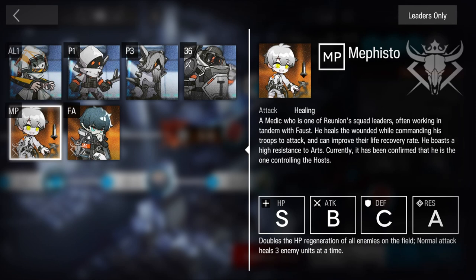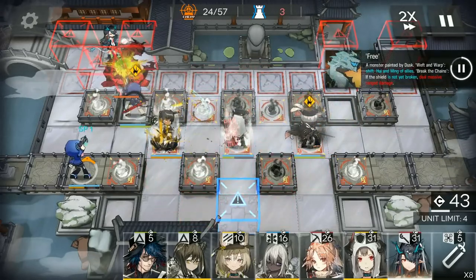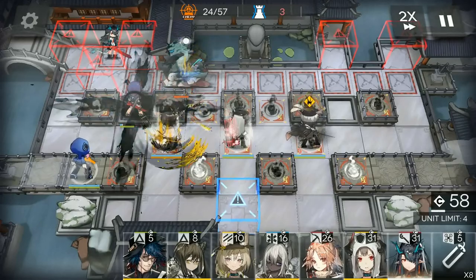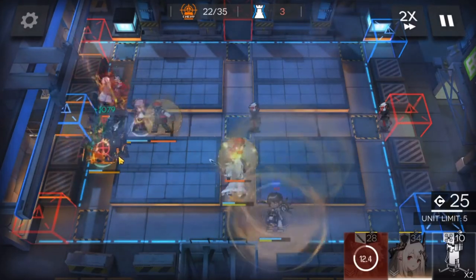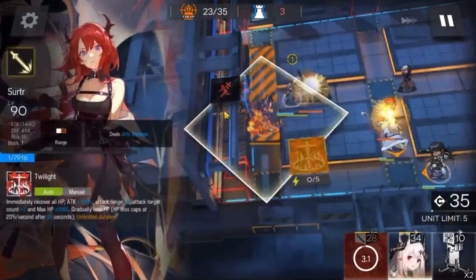These stats are easy enough to understand, with a bit of elaboration needed for Defense and Res. Defense refers to how well a unit blocks out physical damage, whereas Res refers to how well a unit blocks out Arts damage. More often, enemies and allies have only one type of attack, with exceptions like Chen's skill 2, Thorns and Blue Poison's passive poisoning ability — which puts Arts damage on top of each physical attack — or Red King with his regular Arts damage and physical damage bomb. The primary idea is that you should figure out whether to apply physical or Arts damage according to the weakness an enemy has.